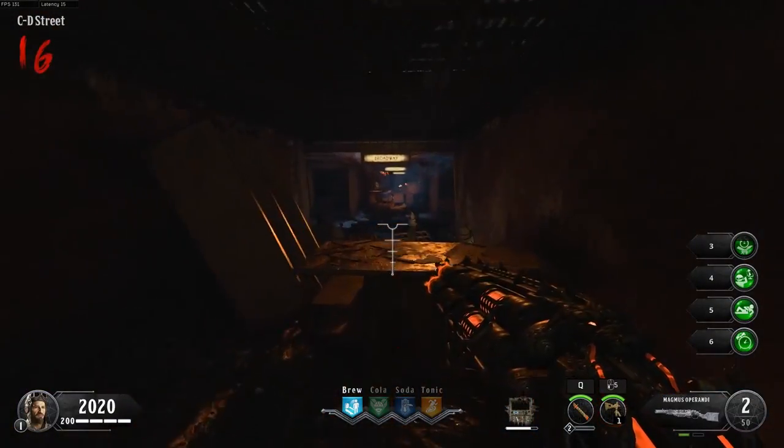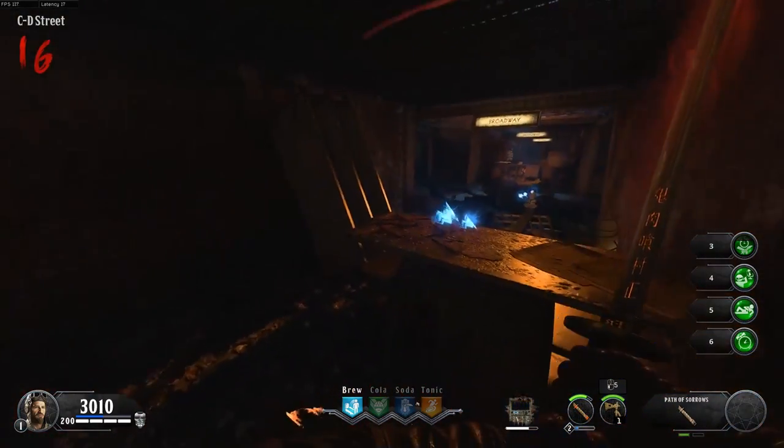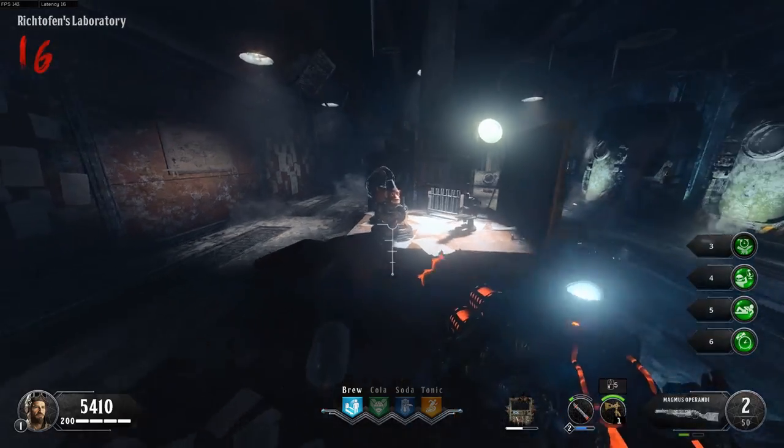With a level 2 specialist weapon, go to the monkey bomb statue under the stairs next to the library. Pull zombies with the specialist weapon until the statue stops filling up with salts. When it's full, shoot it. Now you can pick up monkey bombs from the teleporter and spawn.